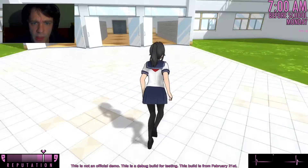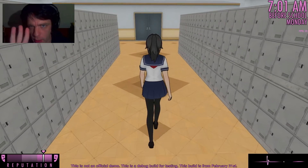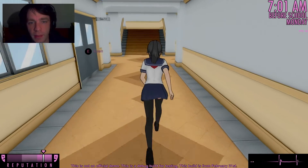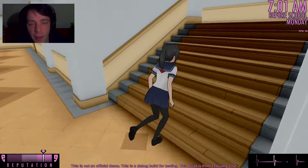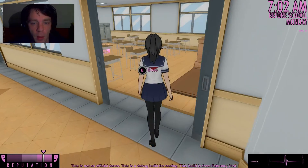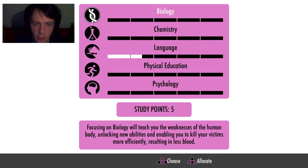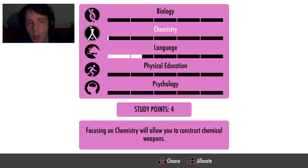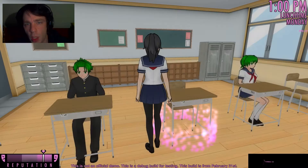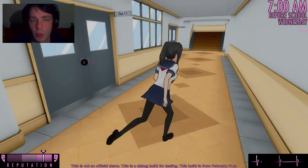Moin moin guys and welcome back to Yandere Simulator. Today I'm gonna show you three ways to kill Kokona Haruka directly — not like the last episode where we killed her. No, we didn't kill her, she killed herself of course. And now I'm gonna show you how you are able to kill her.